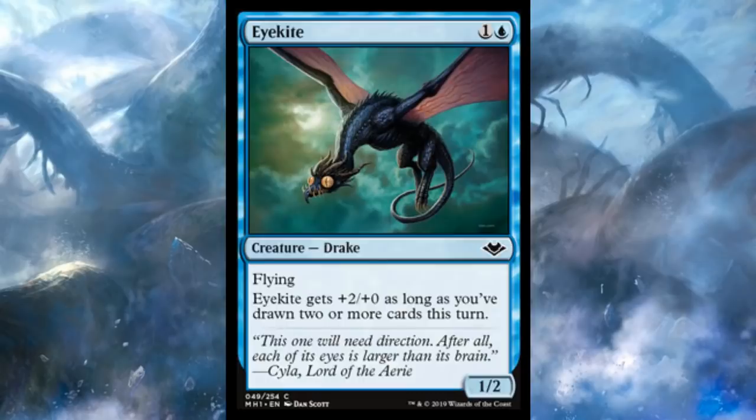We also got a look at Eye Kite today — some art right there, looks like they drew a regular drake and put googly eyes on it. Anyway, it's two mana, one and a blue, for a 1-2 drake with flying. Eye Kite gets +2/+0 as long as you've drawn two or more cards this turn. It really benefits from being common because it might affect the Pauper format. One opt or literally anything that draws one extra card — brainstorm on your turn — suddenly you've got a 3-2 flyer for only two mana invested. It's not Delver of Secrets, but it's a really efficiently costed, relatively high-powered flyer so long as you can draw that second card.